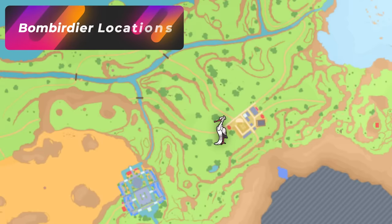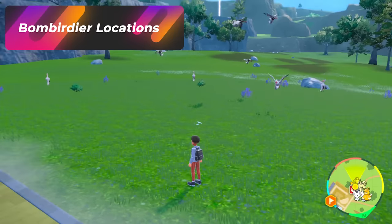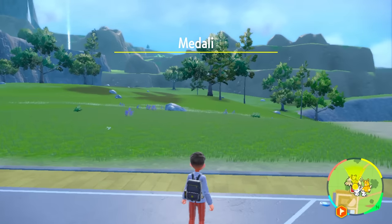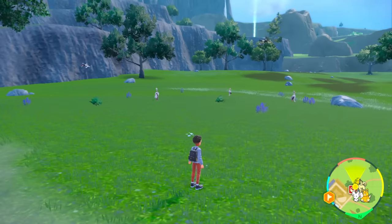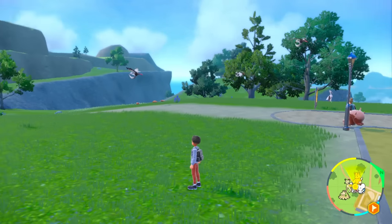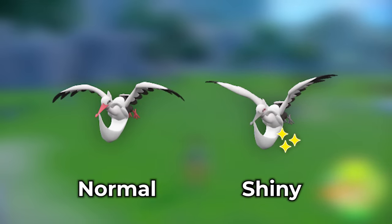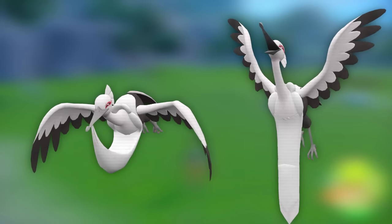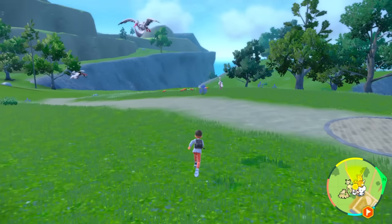If you head over to Medali West on this side, you'll notice a lot of Bombirdier. What you want to do is simply step back into Medali and then step right back out into the West Province Area 3 and just wait a bit — don't rush it. When you're hunting Bombirdier, you basically just want to look for them without color. It's going to have a much more silver beak and be gray with no red coloring. The moment you identify that bird with no color, that's the one you're going for.